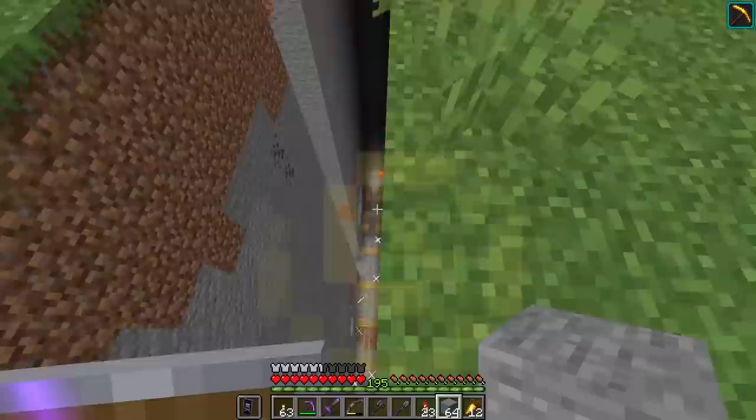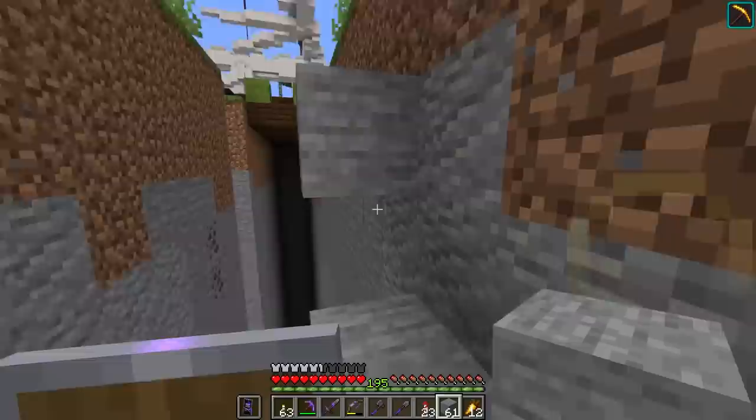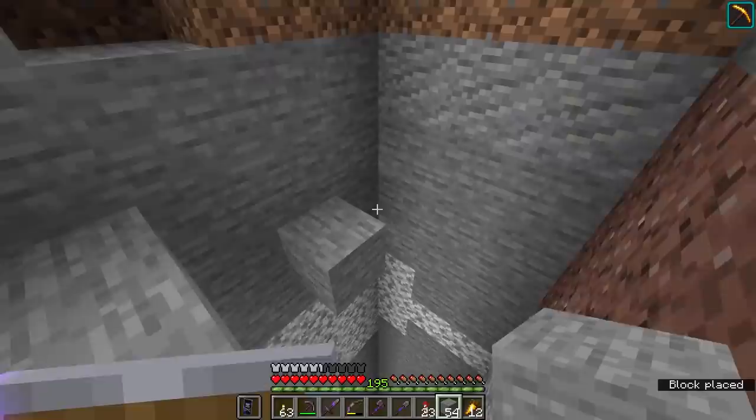The first thing we're going to do is actually cover over the abandoned mineshaft that I exposed down here a few episodes ago. I feel kind of bad about doing this especially considering we dug all of this stuff out, but I think it's going to work better for this cave diorama setup if we end up closing this off and working with the surrounding terrain instead of leaving the entire thing exposed this way.